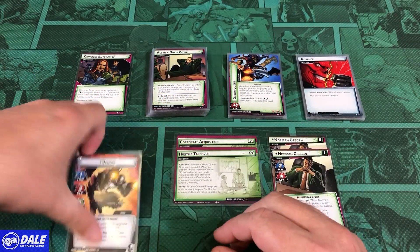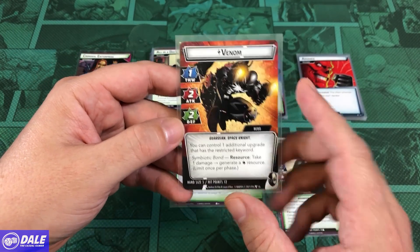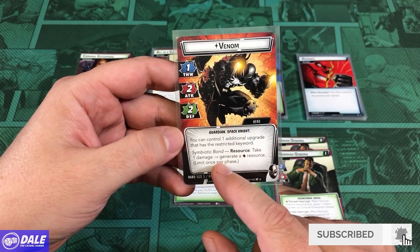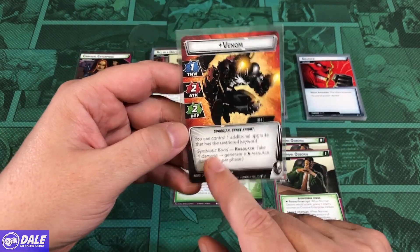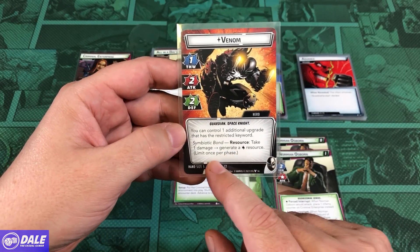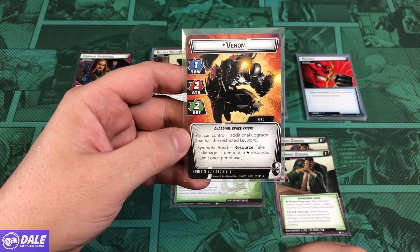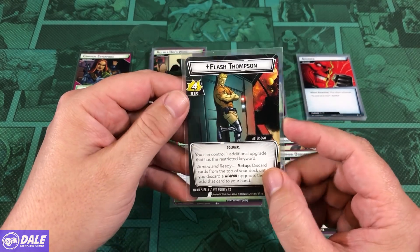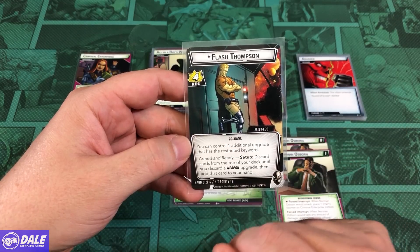For our setup, we have Venom: 4-1, attack of 2, defense of 2, Guardian and a Space Knight. You can control one additional upgrade that has the restricted keyword, so instead of 2 we can have 3. Symbiotic Bond resource: take on damage, generate a wild resource once per phase, hand size of 5, 12 health. Alter Ego: recovery 4, control one additional upgrade that has the restricted keyword.